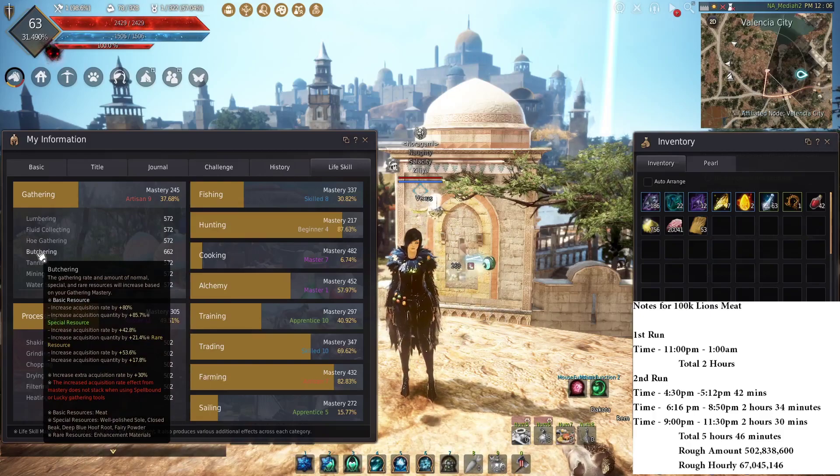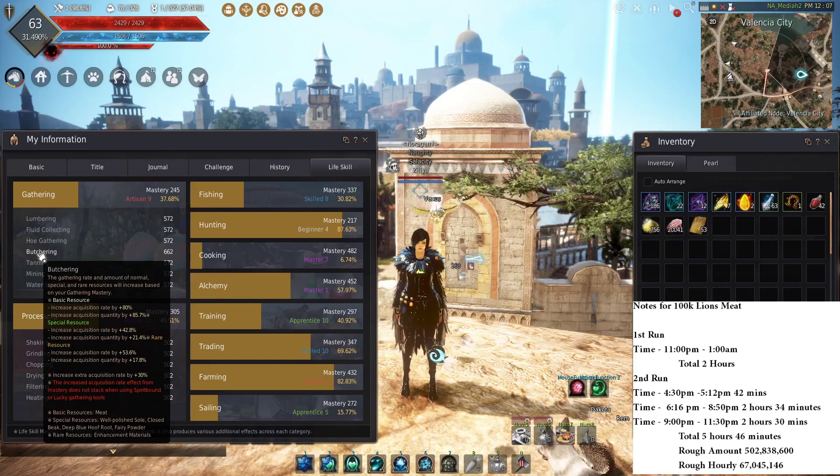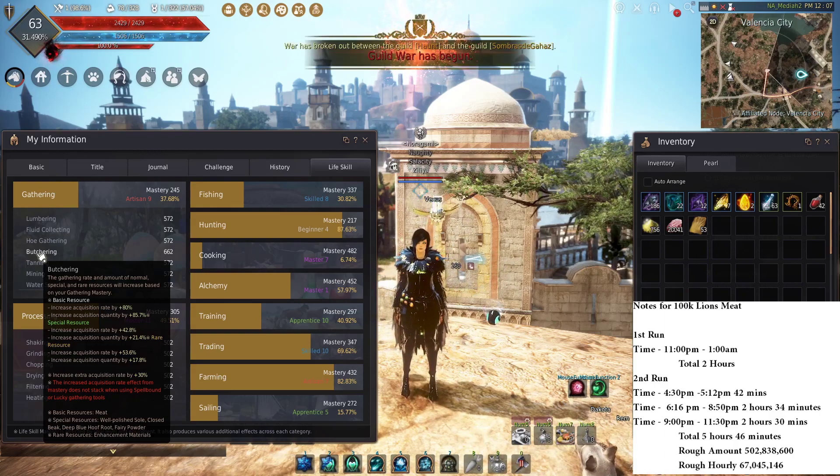Hey guys, just a quick update to let you know what I've been doing recently. I'm trying to do a collect 100k series where I basically just collect 100k of any resource and see how much we make. Right now I'm doing lion's meat since I think it would be really profitable, and I'm about one-fifth of the way done.